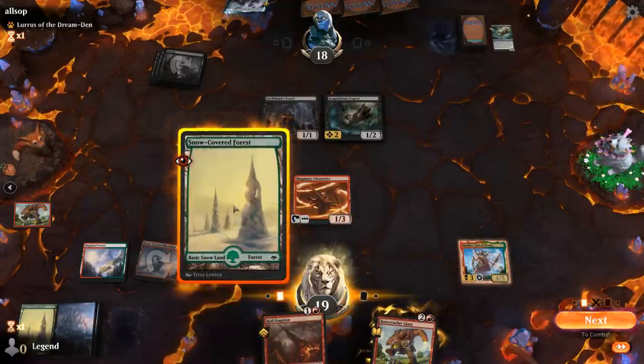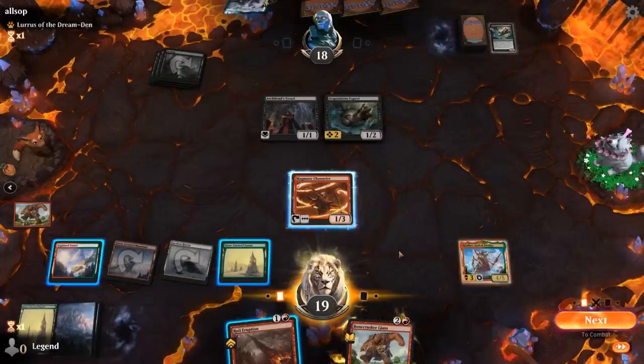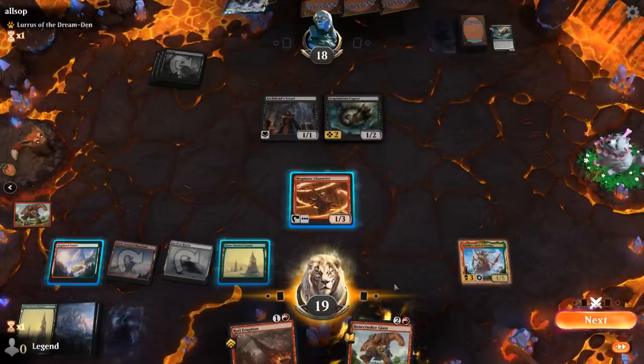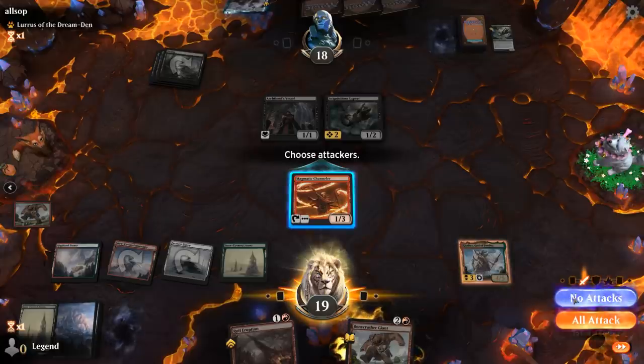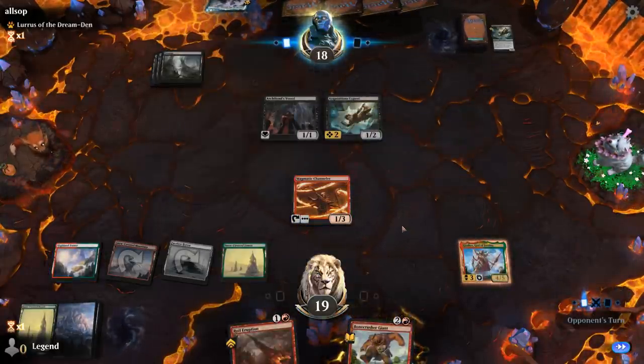Do we Roil Eruption now or save it for later? Probably save it — we can always get rid of it with Channeler, but don't feel like doing it this turn. Could be bad if they have another Expert, but so be it.